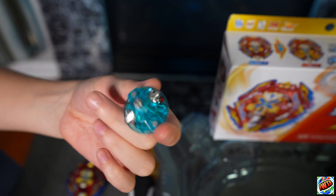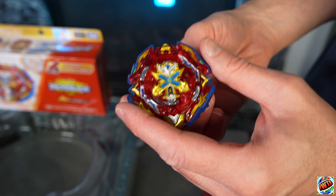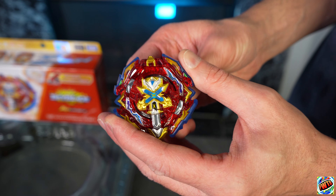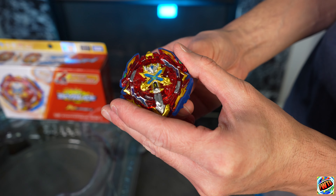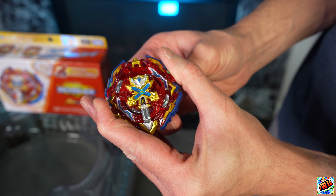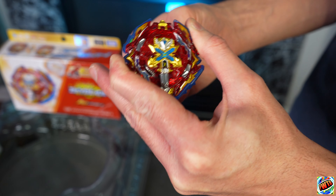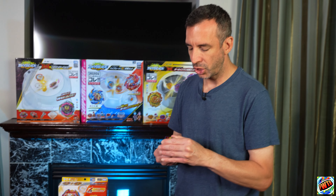Sword Dash is probably going to be the weakest link of this combo — it's not a good stamina-type driver. Here's the gimmick: in your first stage, your sword is locked up, but after two clicks the sword will drop down for a one-hit attack mode. In that last click it also has a bu-block that tightens up, so that last burst is really hard to achieve as the bay locks up tight.